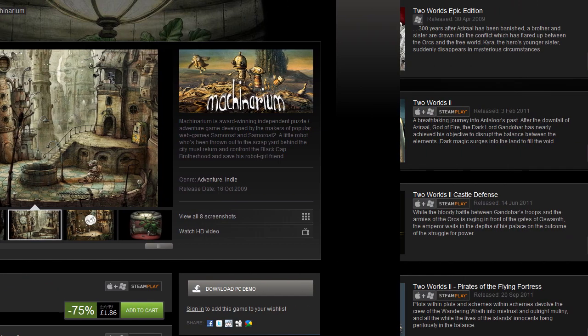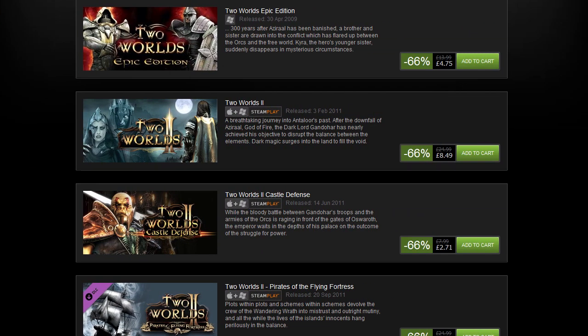Two Worlds and Two Worlds 2 — both 66% off. Two Worlds is $6.79, €6.79, £4.75, AUS$6.79 for the first one. This is pretty much an avoid — it's not a particularly good game. It's also got some of the worst dialogue and voice acting I've ever heard. Yeah, there are many better RPGs you could be playing. Two Worlds 2 is a little better at $10.19, £8.49, €10.19, AUS$10.19.